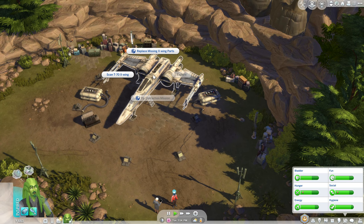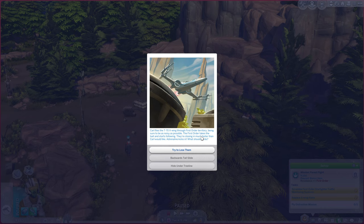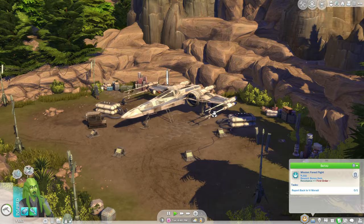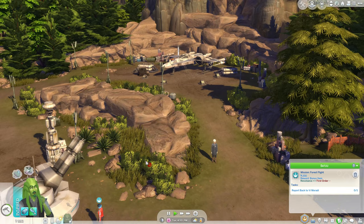Let's go ahead and travel to the Resistance encampment. Let's replace the missing parts. Are we going to fly the X-Wing? We are! Carl flies the T-70 X-Wing through First Order territory, being sure to be as noisy as possible. Adrenaline kicks in. The only option I have is to try to lose them. Carl increases speed and flies through the petrified forest with the First Order ship close behind. Carl loses the First Order ship but sustains damage trying to make a hairpin turn at an unsafe speed. I broke the ship, but I completed the distraction mission.